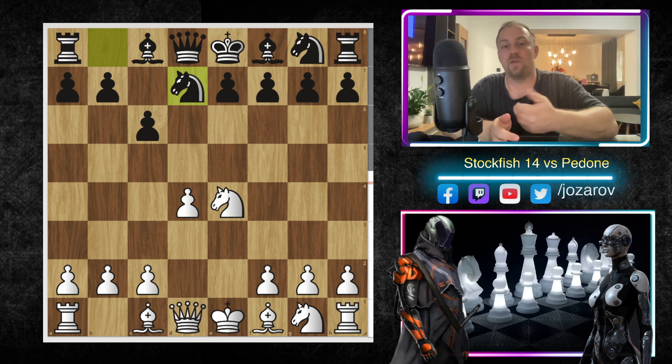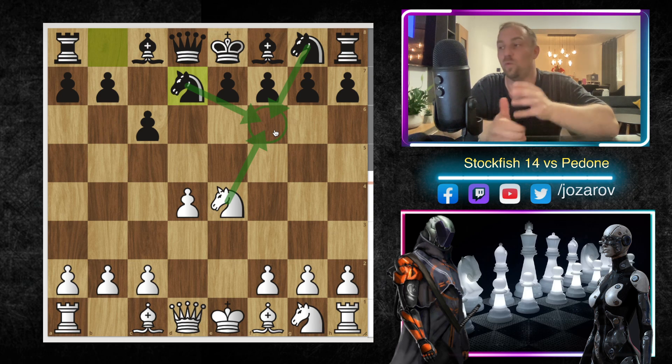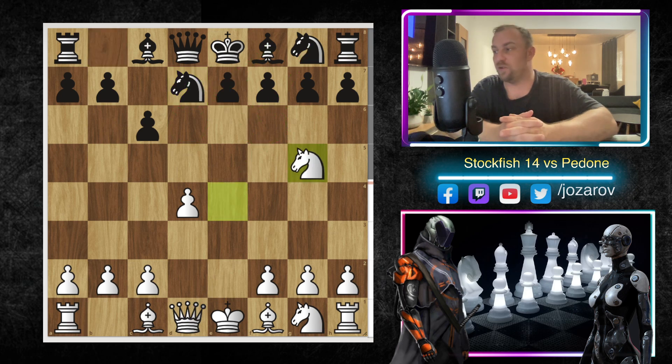The idea of Nd7 is clear: Black wants to play Nf6. If White takes the knight on f6, Black can always recapture with the knight, reloading it around the f6 square. Black remains in a decent position with ideas of e6, then Be7 or Bd6, castling — and Black is perfectly fine.